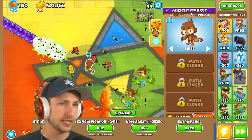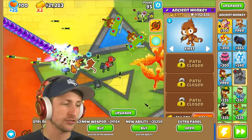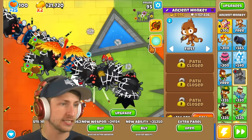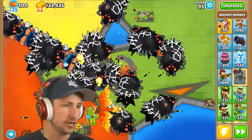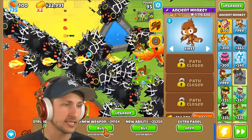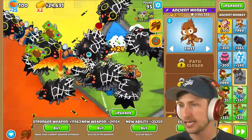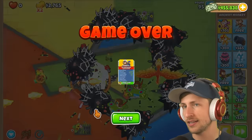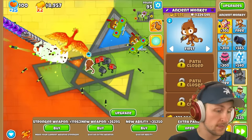Here we go — we can do this. We're going to have to wait until the very, very last second. The DDTs just last for so long and there are just so many DDTs that come out — I don't think I can stop them. New weapon, come on — pop all of them. It's not popping. I just sold marketplace. No way — that is indeed a wipe.